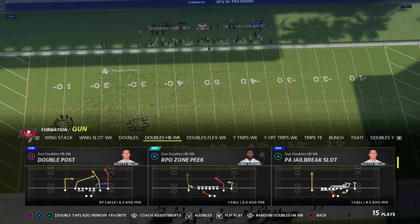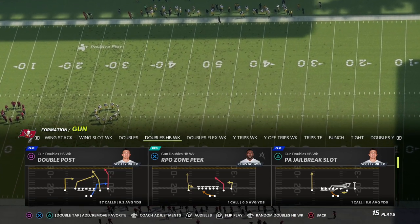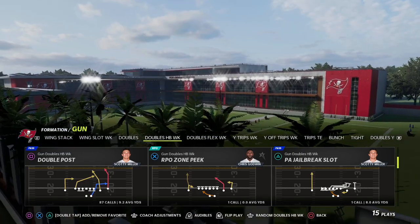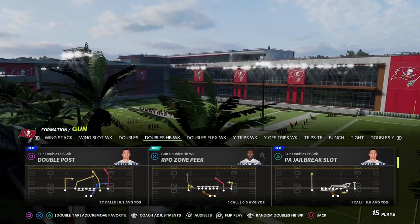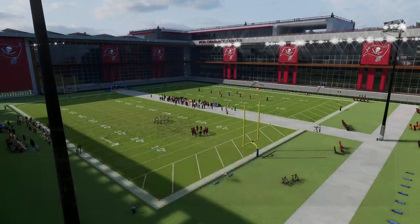This is a play we're calling because we want to attack vertically and have some solid concepts against zone. We actually use the play 'Double Post' for this and manually create the white cross concept out of it.